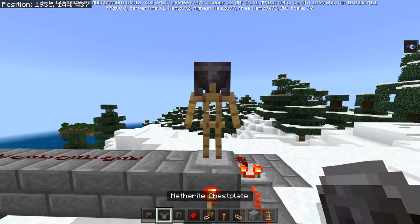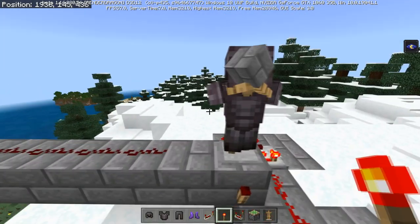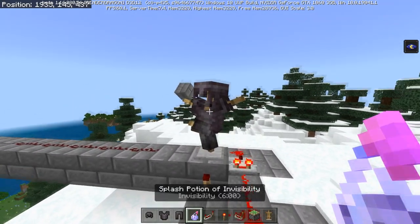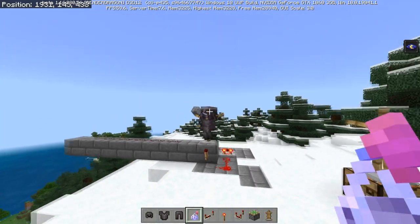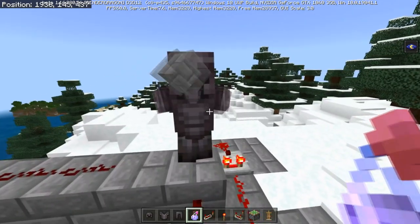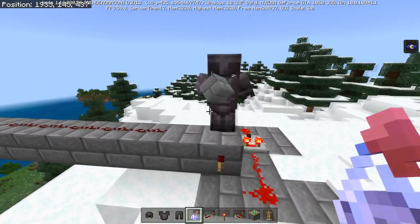This also still works when there is armor or items on the armor stand. In Bedrock Edition you can also give potion effects to armor stands. If you throw a potion of invisibility at it, the armor stand becomes invisible but the armor is still visible. You can give them any type of potion, but the invisibility potion has the most immediate visible effect.